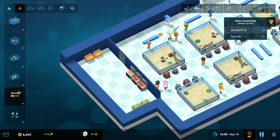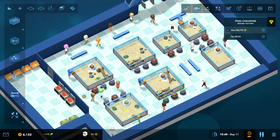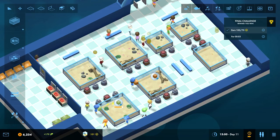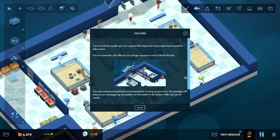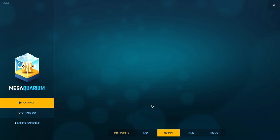Employees are keeping busy - just gotta feed the fish all the time, and that's keeping them busy all on their own. We did it - you win! You built Sunnyside up to be a great little aquarium and people have started to take notice. You've received a job offer to run a larger aquarium over in North Woods. You can continue to build up Sunnyside for as long as you want.